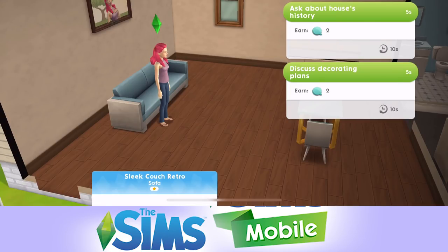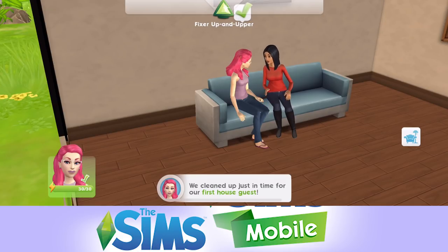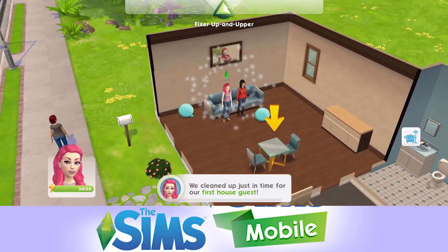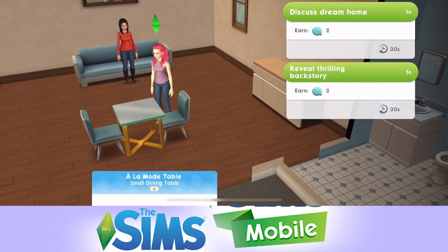Now ask about the house's history or discuss decorating plans. Next to the option it says five seconds - that is how long the action takes - and underneath it shows you earn two relationship points between the two Sims. Bella and Fairy are sitting having a nice chat on the sofa. We can discuss a dream home or reveal a thrilling backstory. Both earn two relationship points, so it doesn't really matter which one you choose.